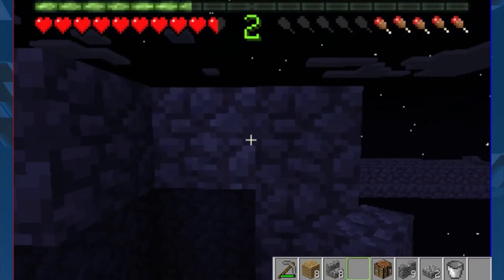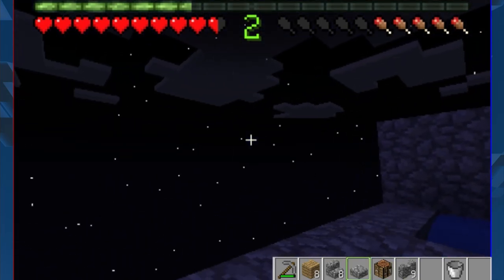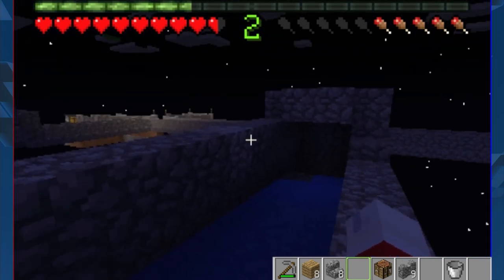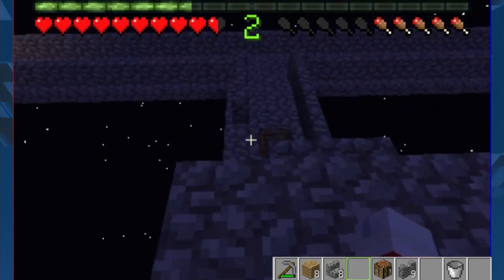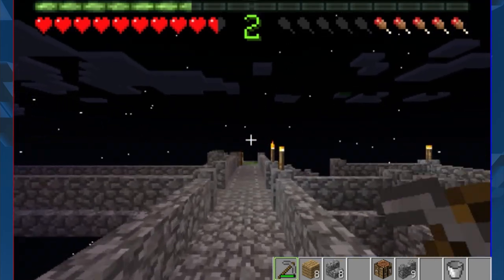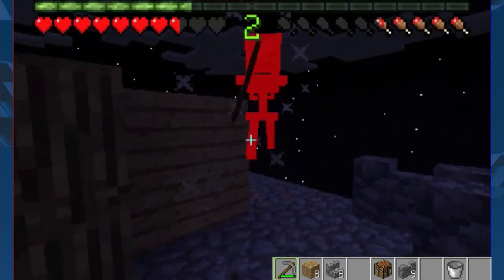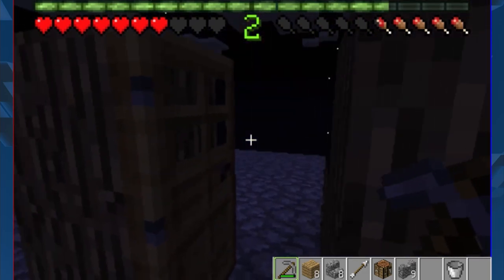Endermen are pretty much impossible in here, so there's no point placing a roof tall enough for them. I'm just going to do a two-tall roof all the way up so there's enough space for general mobs but not endermen. Oh, there's a skeleton up there — I should hopefully be able to kill it for bones, but I need to make sure I'm not taking any risks. I got one arrow — was that worth losing three hearts for?